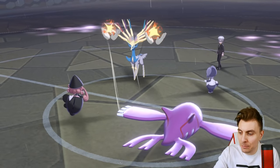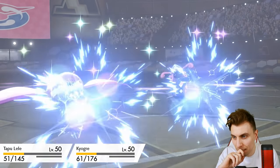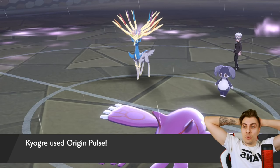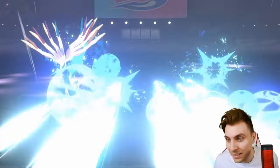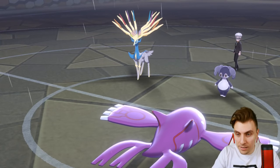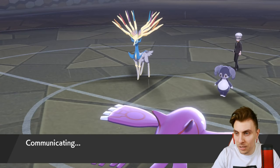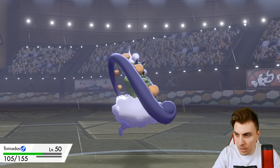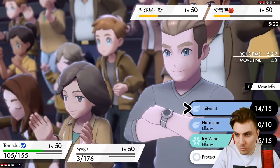Helping Hand into Dazzling Gleam or Moonblast — I reckon yeah. Can we take it? Kyogre takes it — this is big. If we can hit this Origin Pulse — are you kidding? It hits the right one! Okay, okay. Now we've got Tornadus in — we're relying on hitting an Origin Pulse, but the fact is we can get around the redirection. All we need is an Origin Pulse hit.